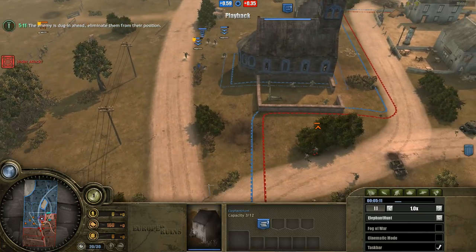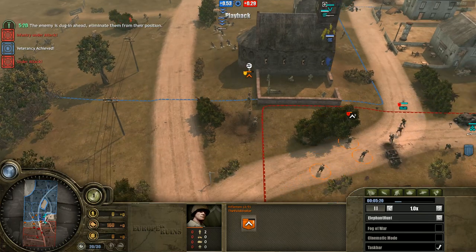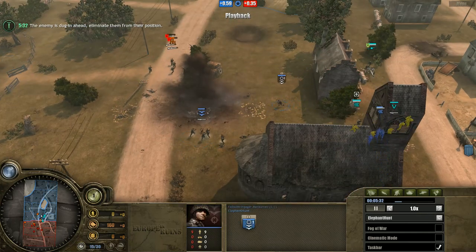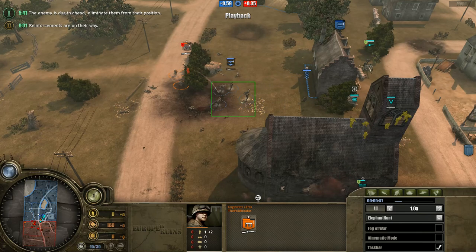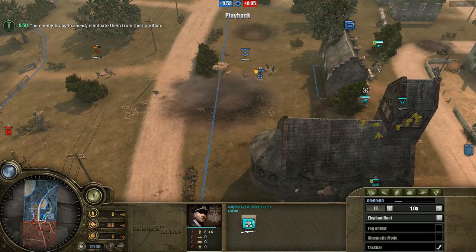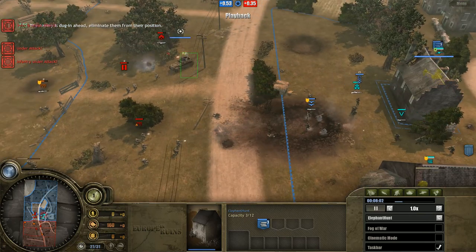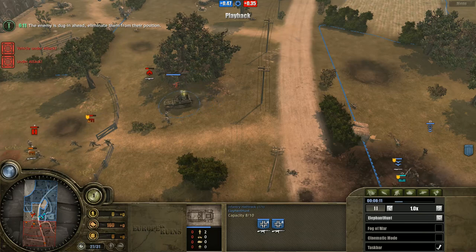I lose both AT half-tracks trying to keep the sniper alive, but fortunately we have the Church MG, which slows things down. Notice the rifleman throws a grenade with a really muted animation — that's an upgrade available to US infantry that reduces your chances of dodging the nade. I've got the MG in the church position now, and my teammate comes in with an Infantry Half-Track with assault grenadiers. It came on really fast, so it avoided that first bazooka shot.